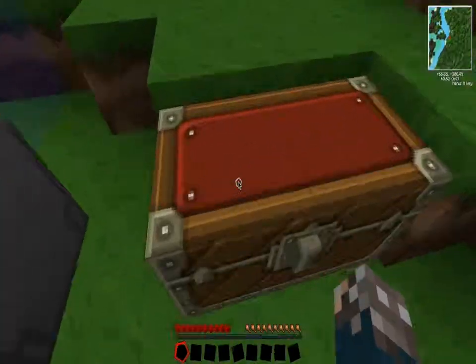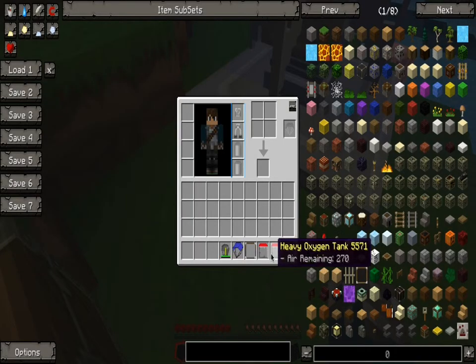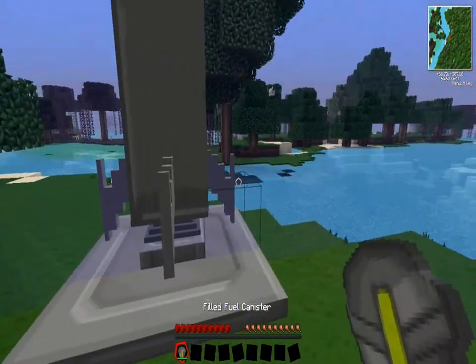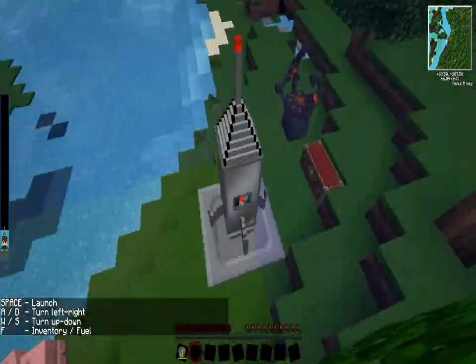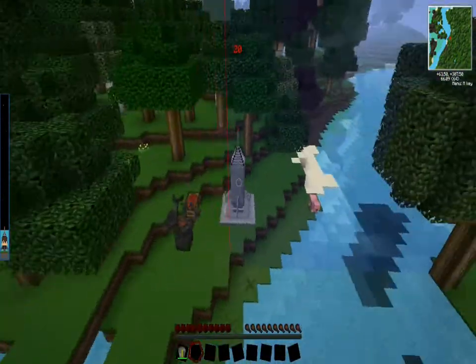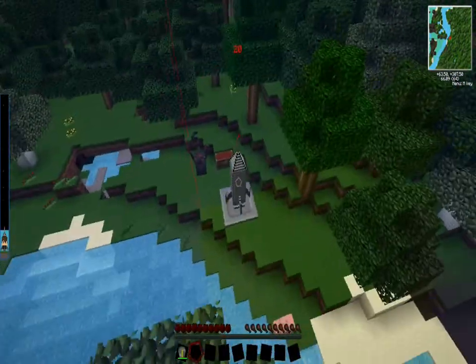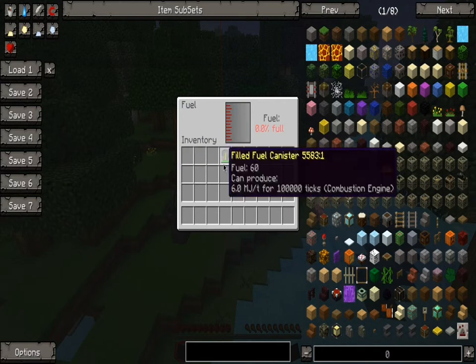Before we actually get in it, we have to get the gear on. So just put that all in and put that there. Get in. As you can see, it's got the countdown up there on the left — it shows you where you are, the altitude. It tells you to press F to get the fuel in here.